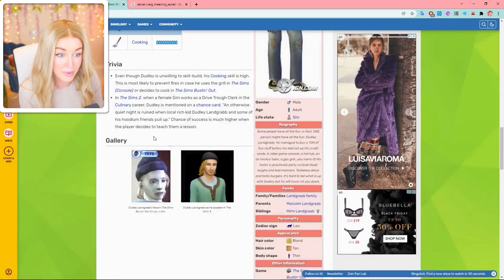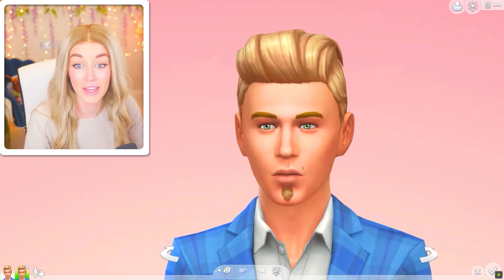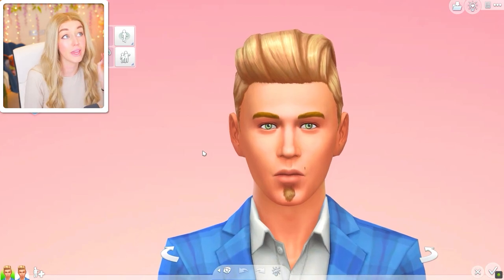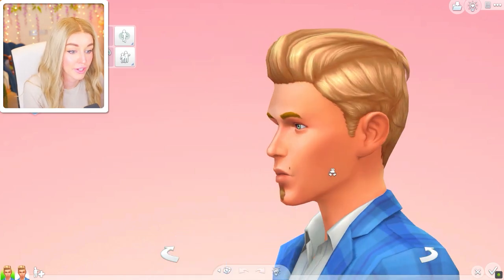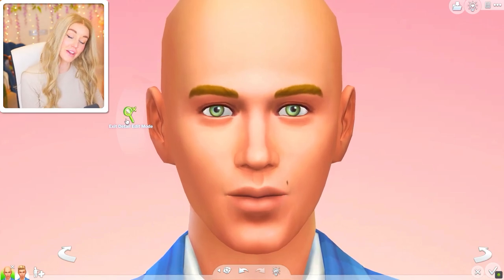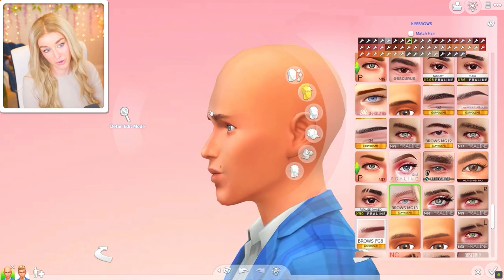Dudley is from the Sims Console and Sims: Bustin' Out — he managed to have all the fun before his dad cut up his credit cards. Very different to Johnny Zest. Johnny has goofball, ambitious, and outgoing traits and wants to be a Joke Star. He looks very different from his brother, but since he's part of the Landgrab family, I'll make the same kinds of changes — though I actually really like Johnny's nose.